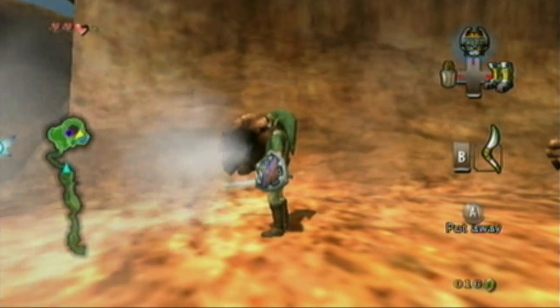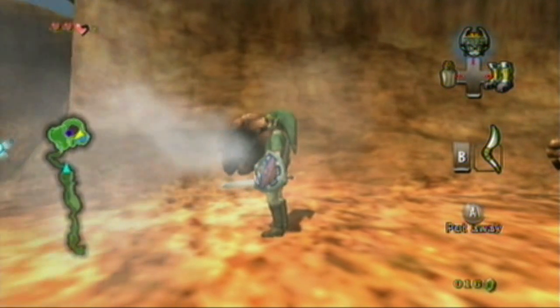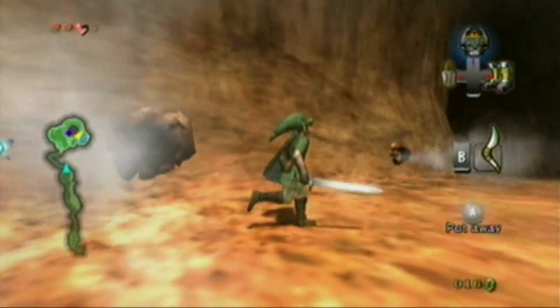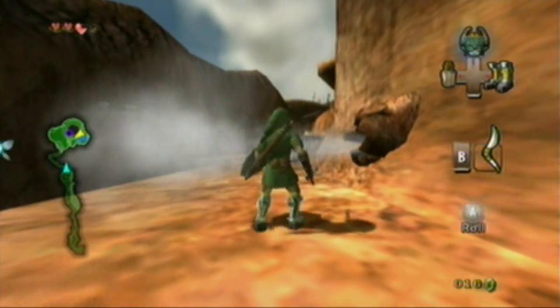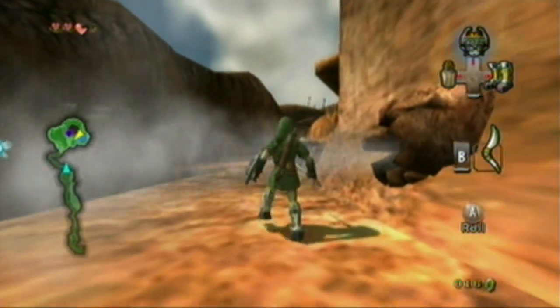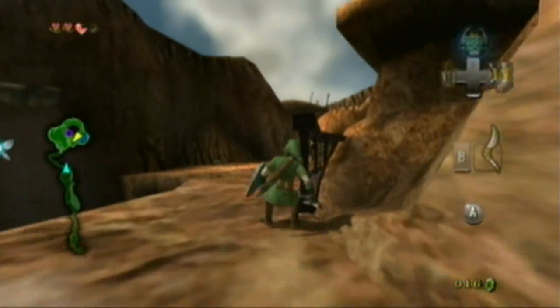Right here you want to use your iron boots because this thing does not seem to go away. See how long I'm waiting for it to go away, but nothing. So walk right on through, and once you think you've gone far enough, take off your boots and continue on.